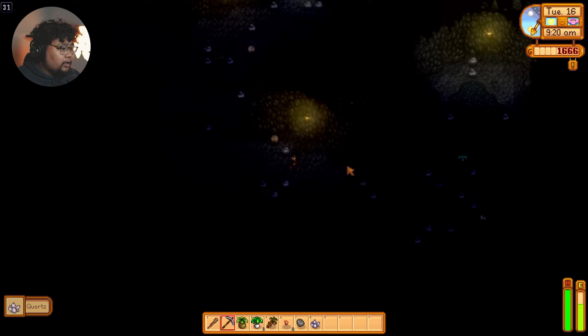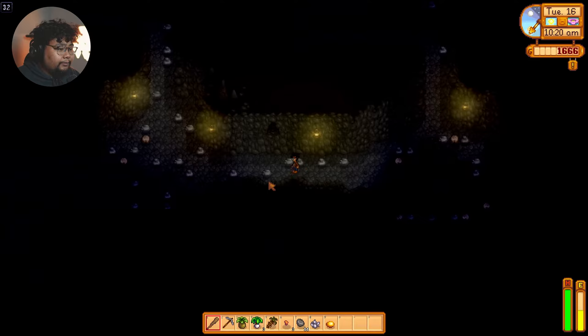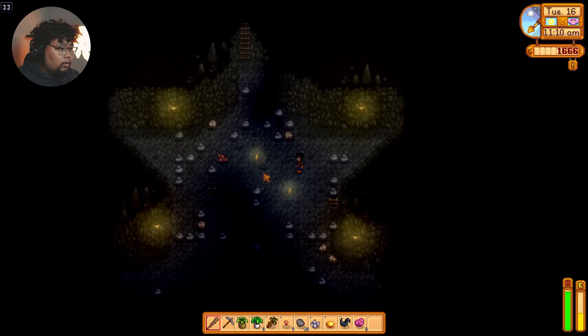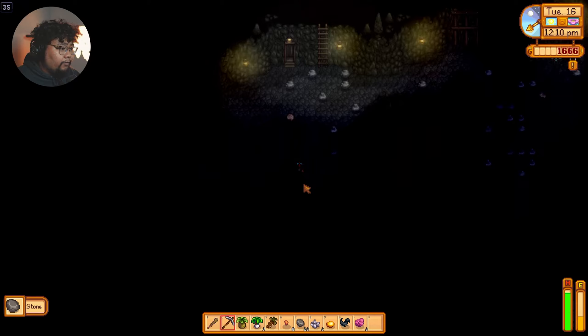It's way darker in here now — can't see much but I do see the ladder. I don't see any copper here so we're gonna be dipping. I don't see anything — oh, bats! Come here. We need more bug meat. They don't do as much damage as I thought. We already have five so we're almost there — basically there.